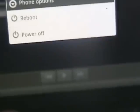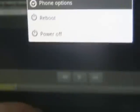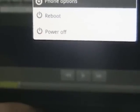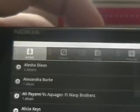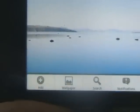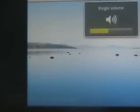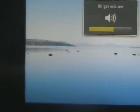Reboot and power off are available. We also have a different back button — if I close it and press the power button on the top, it takes it all the way back. The menu key has been remapped up here to the camera. Volume is still as normal.